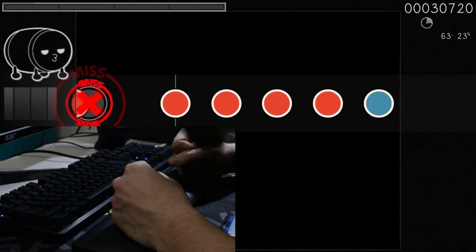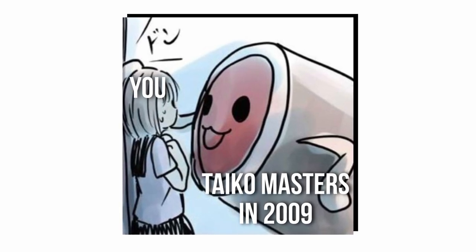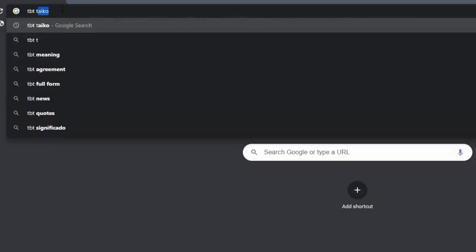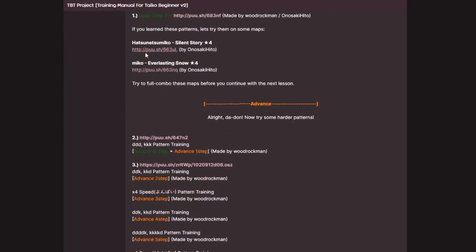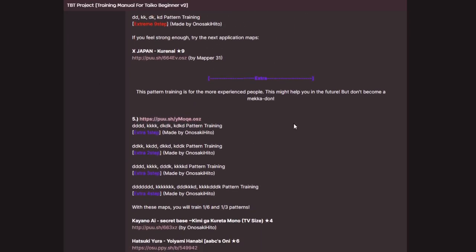You're not ready for patterns yet, but someone many years ago predicted that and made maps for you to get better at patterns. Just Google 'TBT Taiko' and a thread from the osu forum will pop up — there's also a link in the description. Download every pattern training map from there. By the way, are you right-handed or left-handed? I'm lefty, so my main hand for patterns is left and right is support.